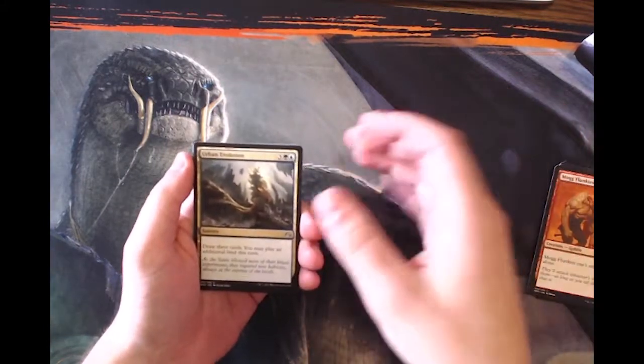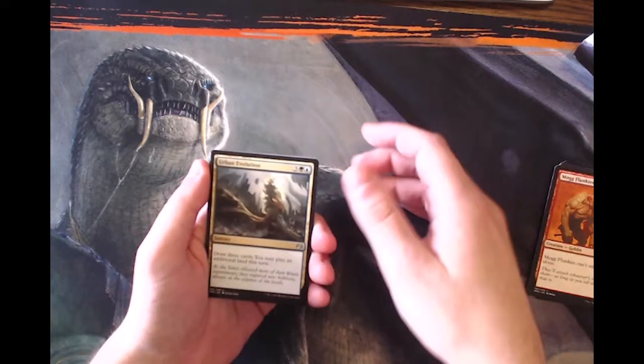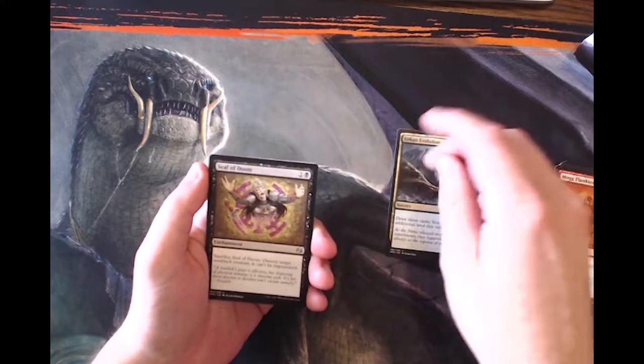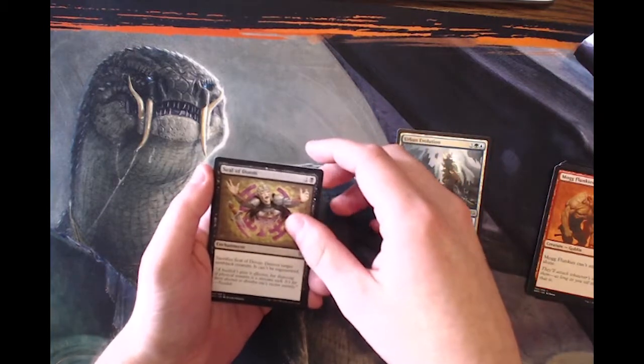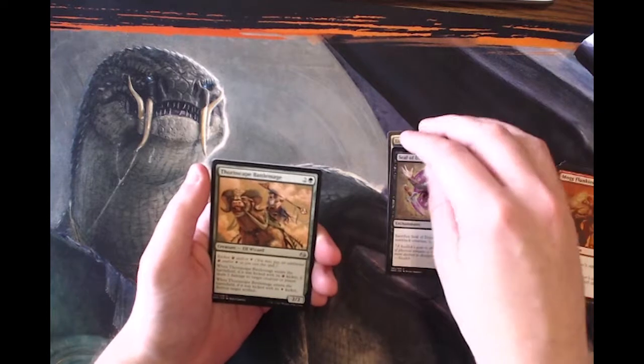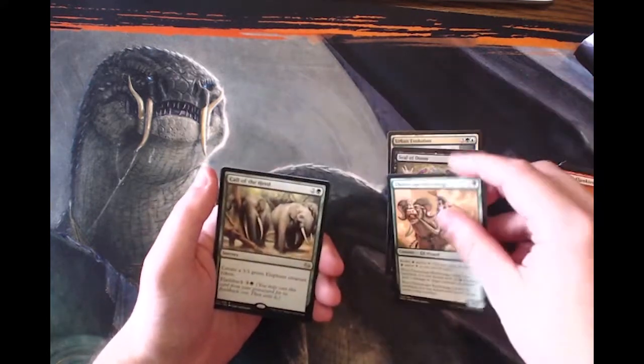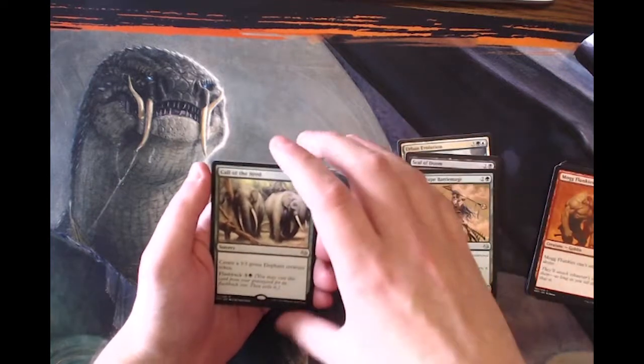Urban Evolution, which I think is a fantastic card — it's a little too high cost to actually make it worthwhile playing, but it is just a great card. Seal of Doom, which is very good to take in a limited environment, which is what this is meant for. And Thornscape Battlemage, one of the best powerhouse uncommons in the set.